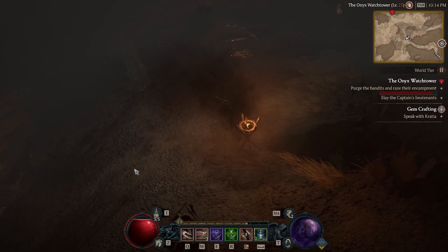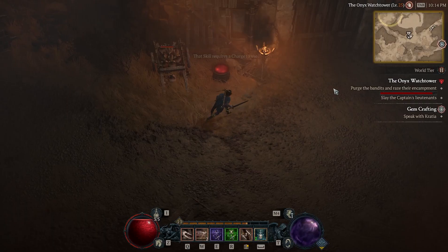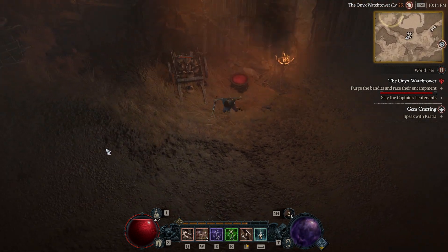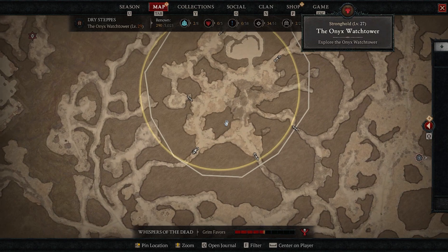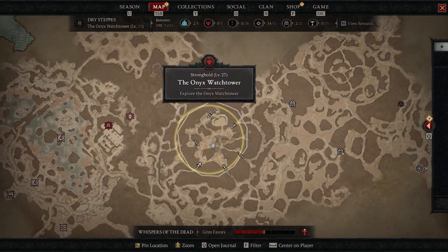I also came here on my standard account, but on standard I went to Temple of Ra and it's just dangerous on hardcore. So I feel like this is the safer option. The Onyx Watchtower starts at level 20, so I say you come here around level 17, maybe even like 15.